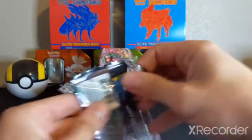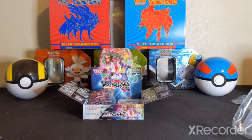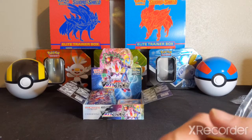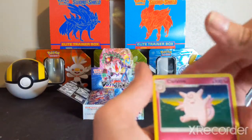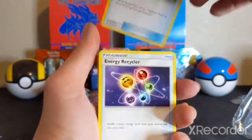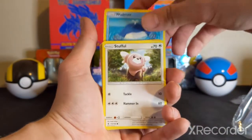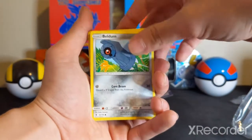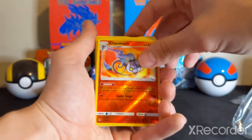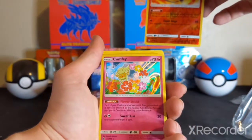Guardians Rising. Man, that would've been so cool to get one of those vintage packs, old school — to be able to open for you guys, like a Neo Destiny or something. Revelations. That would've been wonderful. Clefable. Max Potion. Energy Recycler. Whalemur. Stufful. Phantump. Heliolisk. Beldum. Reverse Rare Chandelure. And a Holographic Comfey.